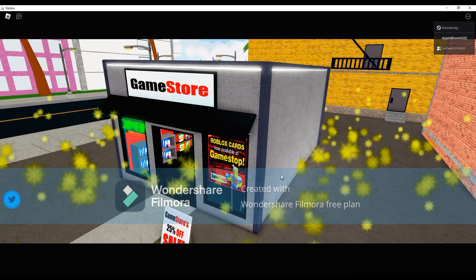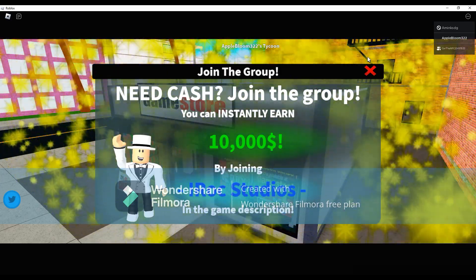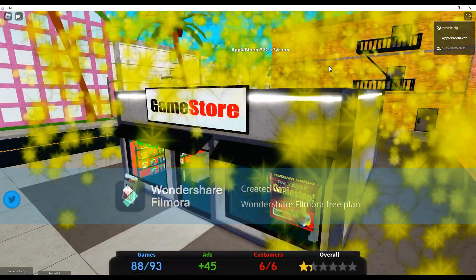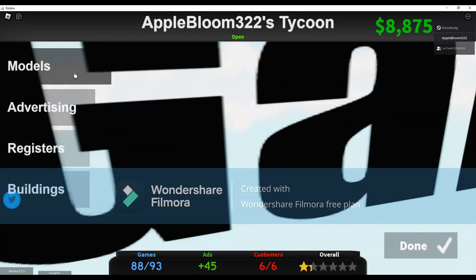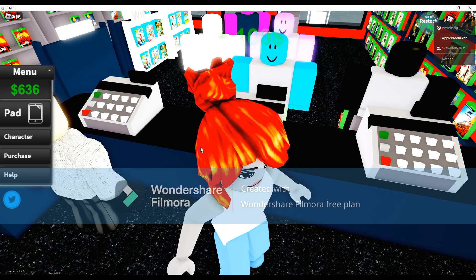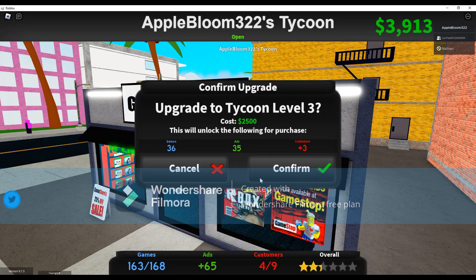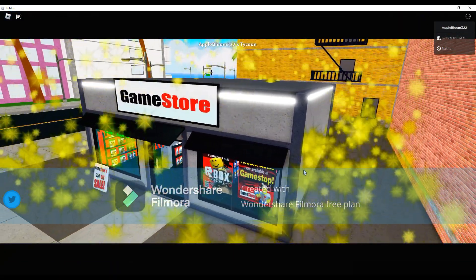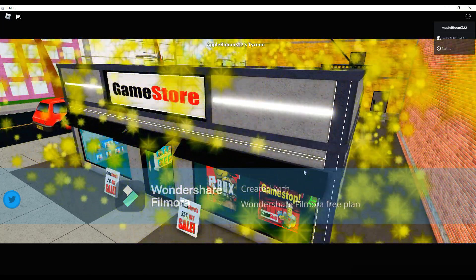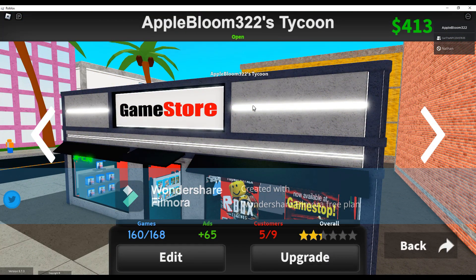Alright, time to upgrade it, Apple Bloom! It's upgrading! This is crazy! We're on level 2! Yay! Woah, it's bigger! Now our game store is bigger! Time to get some more games and sell to more customers! You've got so many customers! Let's upgrade again to level 3, Apple Bloom! We did it! Level 3! Let's go! Level 3 game store! Our game store is at level 3 now!